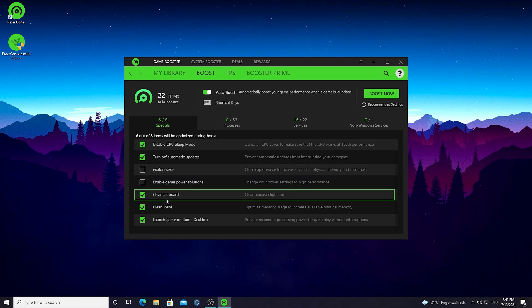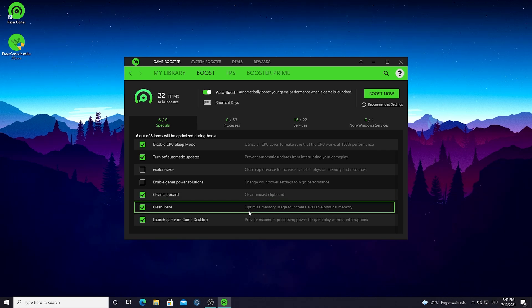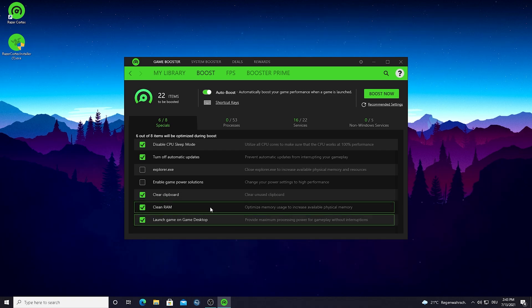Next we have 'Clear Clipboard' — that's self-explanatory. Then 'Clean RAM,' which optimizes memory usage to increase available physical memory. Basically, Windows is always saving data on your RAM stick, and if it fills up you'll have less available memory for games, which decreases your FPS. This is a really cool feature. Finally, 'Launch Game on Desktop Mode' provides maximum processing power for gameplay without interruptions — also super important.